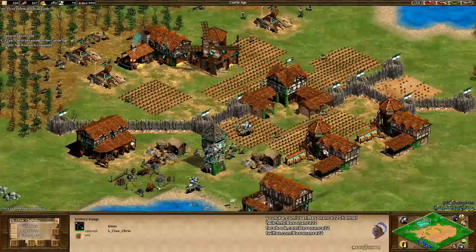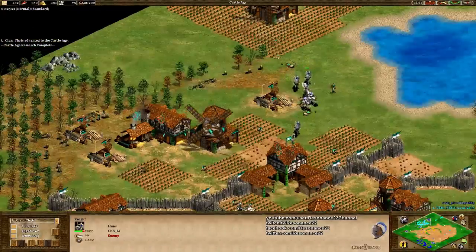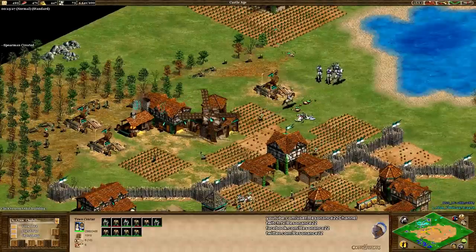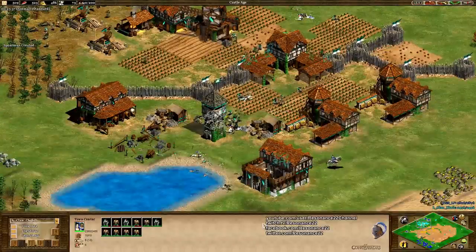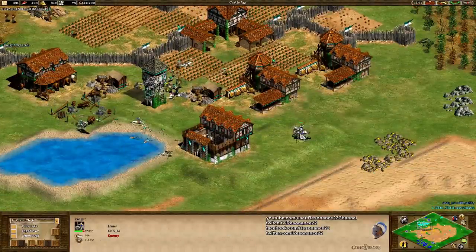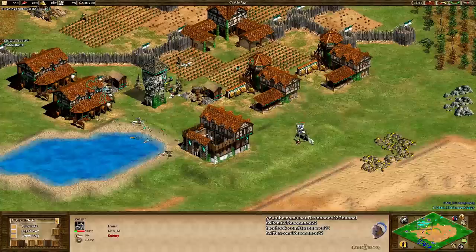The spearmen aren't really doing too much as Chris tries his best to deal with those knights, as the knights are going to force so much idle time. All those villagers have to go run back into the TC — these 10 villagers might as well not exist at this point. All these farms gone to waste. So much eco damage done against Chris. Can he come back from this? It's going to be really tricky. This knight can actually basically 2v1 the spearmen.